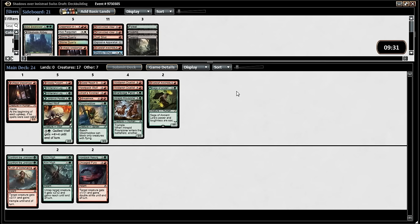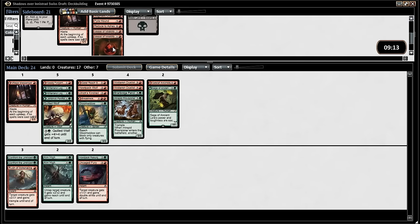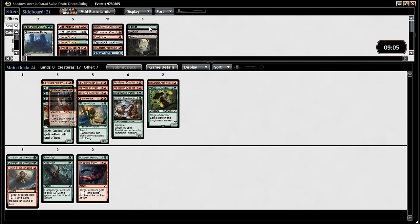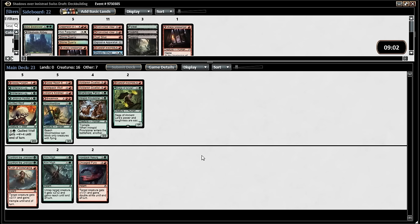I don't think we need the one-drop — the one-drop's on the chopping block for me. How many cards do we have? 24 — one to cut. What we could do is cut the Messenger and the Confronts, which leaves us at 21 — we can put back an Arsonist, an Arsonist and maybe the Explosive Apparatus. I'd rather put in the Reduced Ashes than the Explosive Apparatus — but that's too bad, too slow. Maybe we don't want either of them.